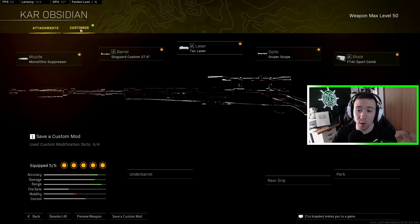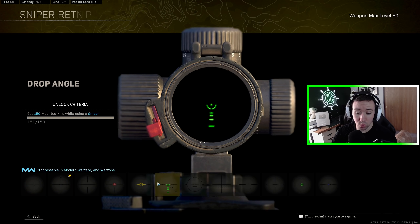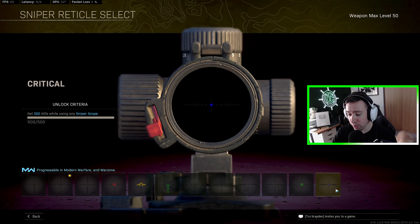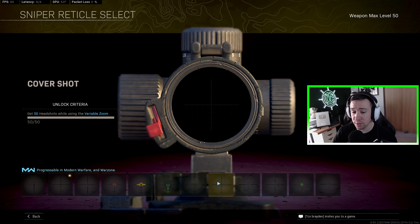One other thing to mention about the Kar98 — being an MW rifle, you can actually go in and customize your reticles. Personally, I use the cross red, which is nearly identical to the Swiss's reticle. The Swiss, however, does not allow you to customize the reticle. Some other great reticle options that a lot of people like are the cover shot, and if you happen to have the blue dot, that's a nice one as well.